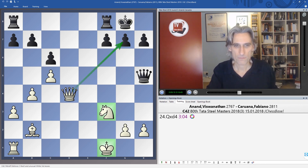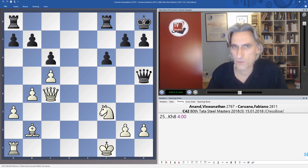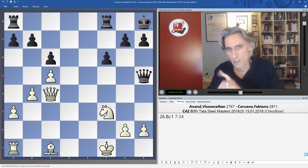Mate threatened. Mate prevented. A check. And now I really like Anand's next move. This bishop has done its duty on the long diagonal — so where does it belong? It belongs on this square here: bishop c1. This is class. Wonderful move.